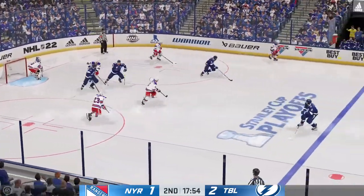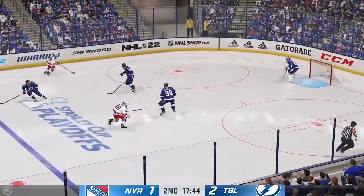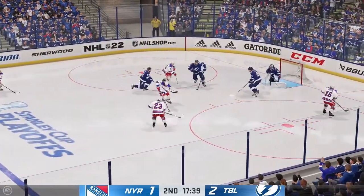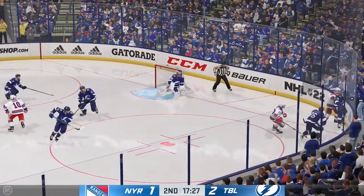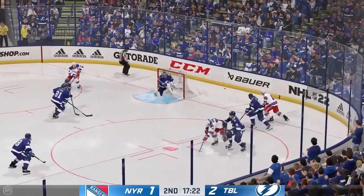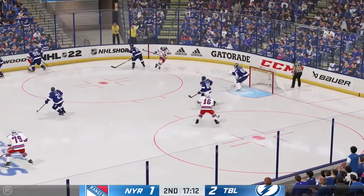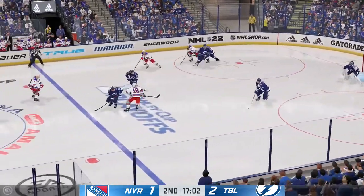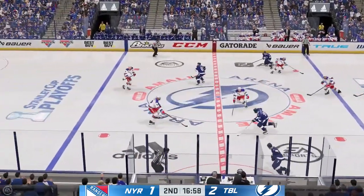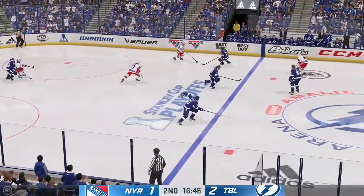New York's got the puck inside the defensive zone. The Rangers are on the attack. Tries to make a diagonal pass to Fox. And that's knocked away by Sergeyev. Petronos on the attack in the offensive zone. Moves around along the half wall. The Lightning have the puck against the boards. Here they come up along the wing.